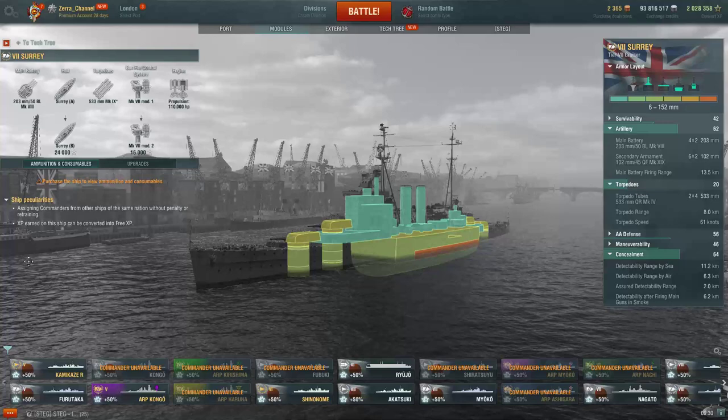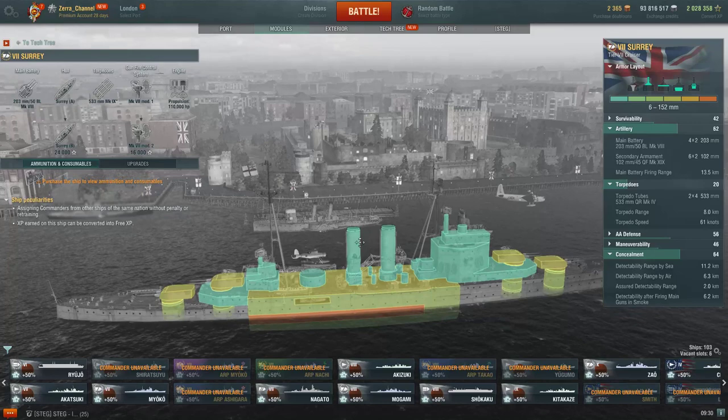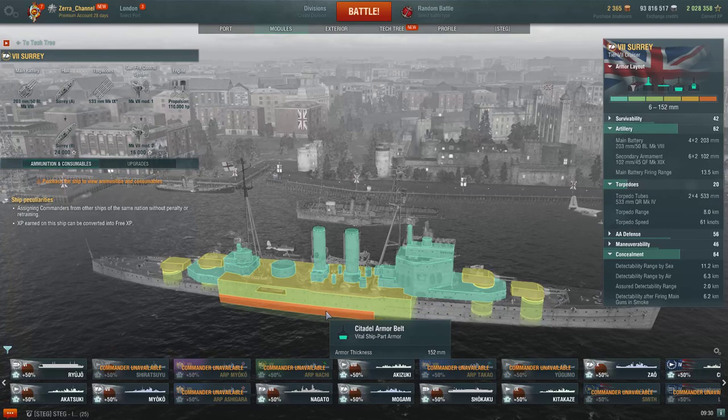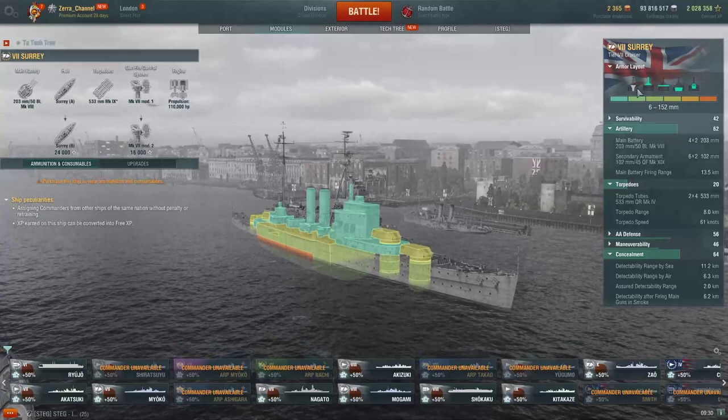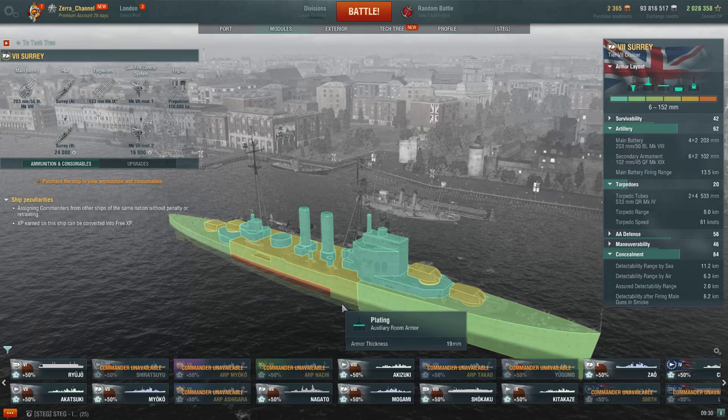Because her size is massive but her citadel is hidden behind everything. In normal cases the citadel should be from the rear turret to the front turret, but it isn't. So over here you have to aim her exactly dead in the middle. I'm not saying you're not gonna eat a lot of damage, but you're not gonna citadel this cruiser easily because her citadel size is actually amazingly small versus other cruisers.